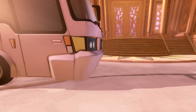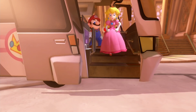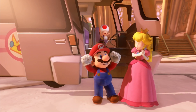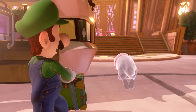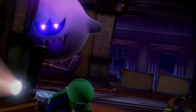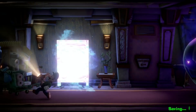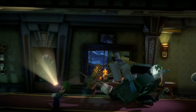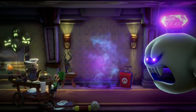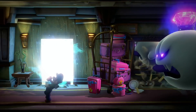Luigi's Mansion 3 takes place in a hotel, not necessarily a mansion, but the story is pretty straightforward. You have an antagonist that captures all of Luigi's friends — whether it's Princess Peach, the different Toads, Mario — and encases them in picture frames, which you go through the hotel and find. In order to do that, you have to go through all the different floors. They wall them off by having elevator buttons, so as you go through a floor you'll find the next floor's button and then you'll be off and running.